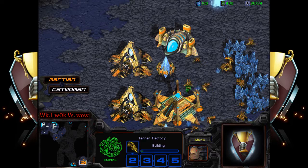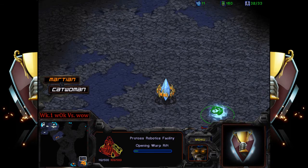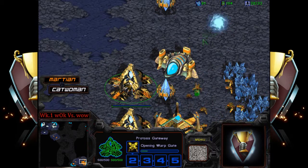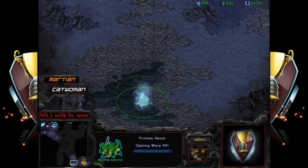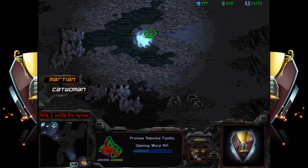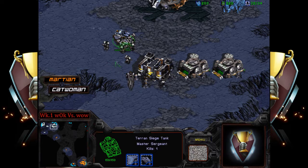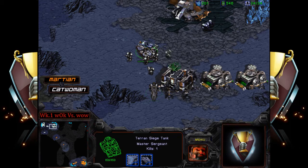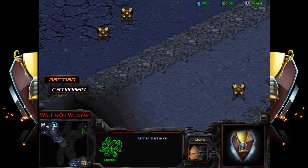It looks like we're going to be seeing standard mech out of catwoman. I feel things are a little grim for Martian, but I could be completely wrong. We will be seeing a robo facility — so two-gate robo facility — it looks like Martian is going down the teching path right now. Martian's expansion is just about to come up. Now what is catwoman getting? It looks like a push with around five or six marines.